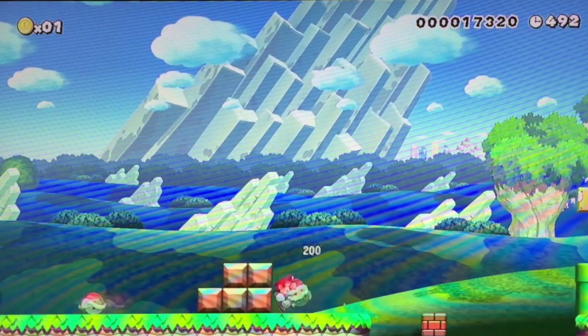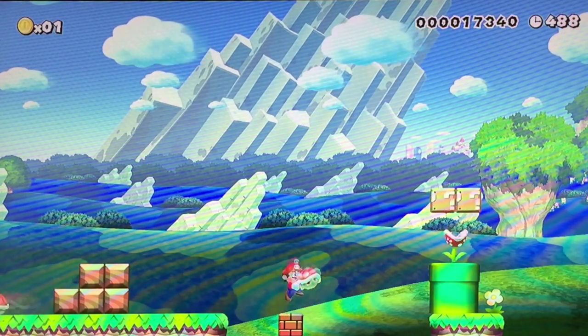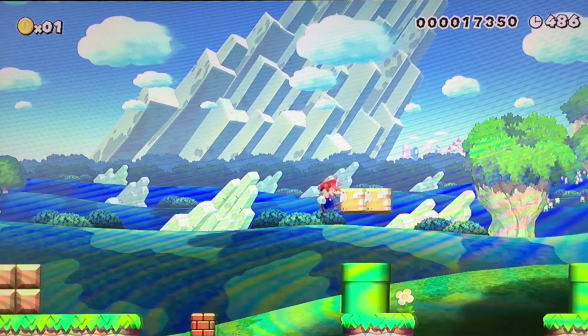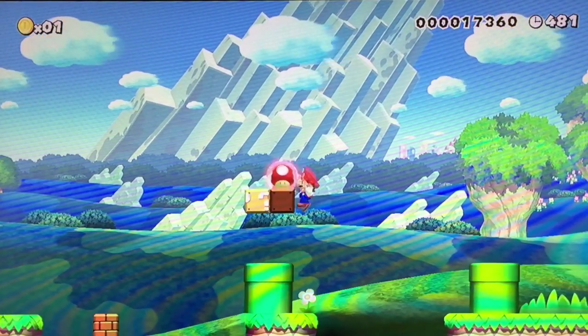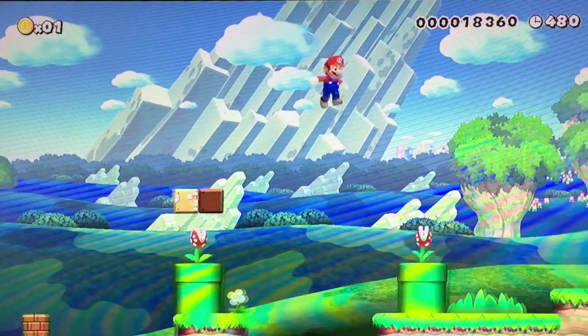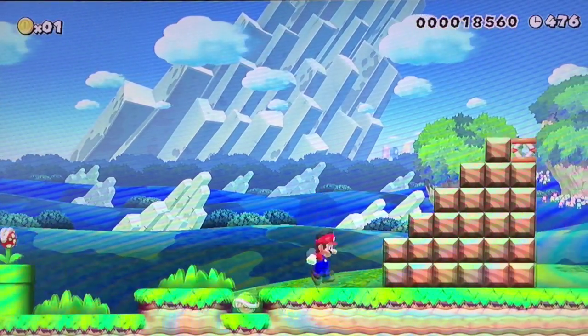Let's go to the bouncer shell. Very careful precision jumps. Take him out — and I almost ate it there. Okay, here we go. Let's pass it around to the Koopa.